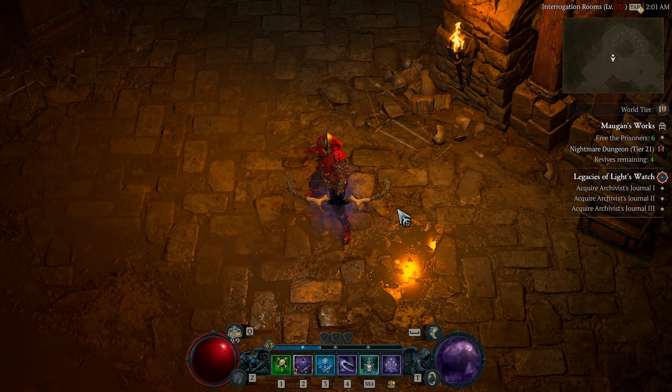The next ability is Shadow Imbuement — again only one rank. I use this mainly to cause explosions upon killing an enemy imbued with shadow. It does 2,713 damage right now, so not only do they explode but you also get 15% increased critical strike chance against injured enemies. Shadow Imbuement's primary explosion also makes enemies vulnerable, causing mass vulnerability and increased damage across the crowd.